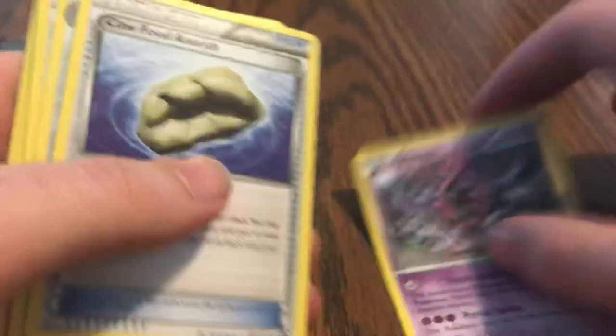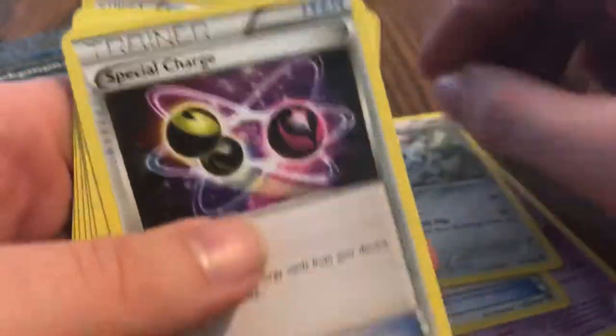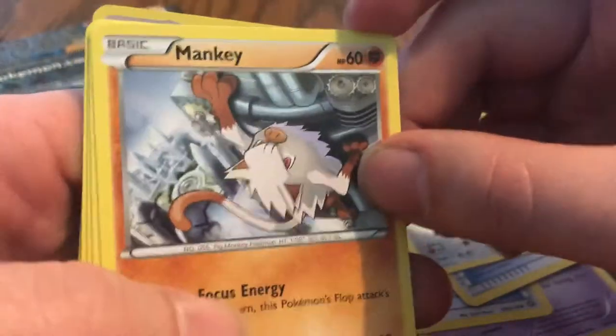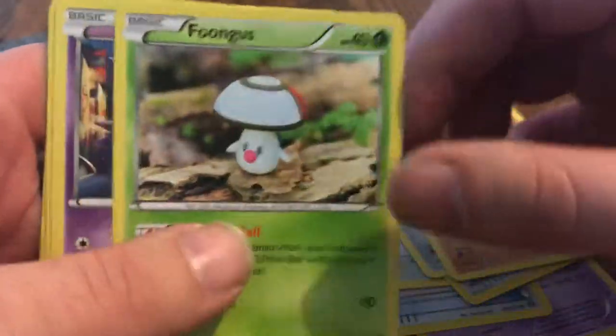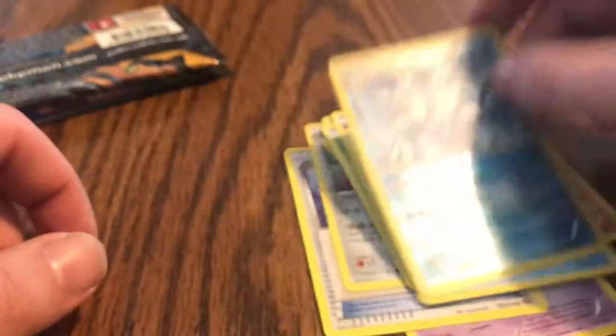Promo card. Let's see what we get out of Steam Siege - maybe a break card. Got a Hoopa, got a Claw Fossil, Klinkang, Special Charge, Klink. Gong, Mankey, Foongus, Nidoran, Oshawott, and an Avalugg.